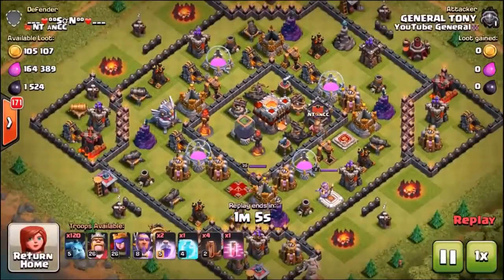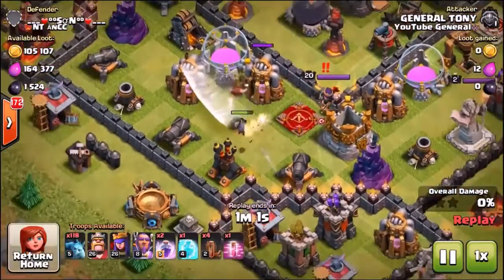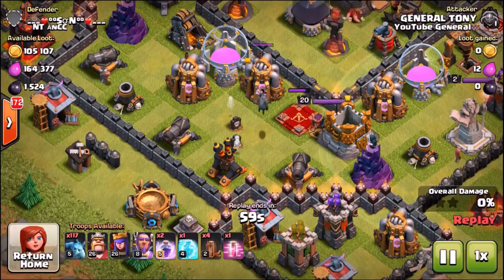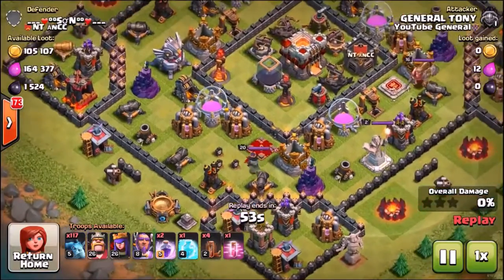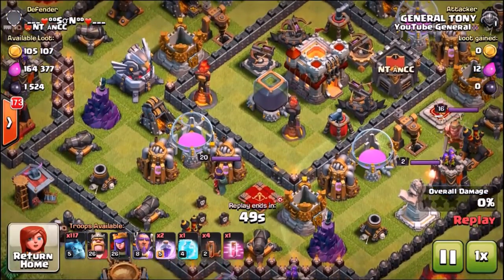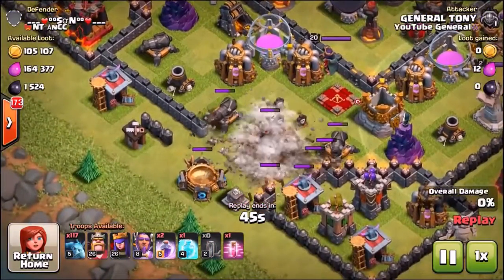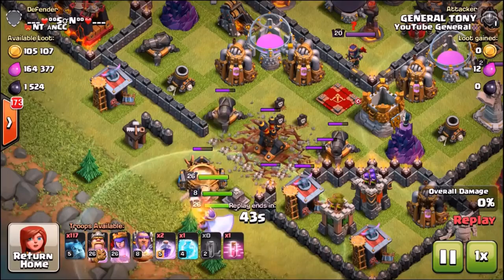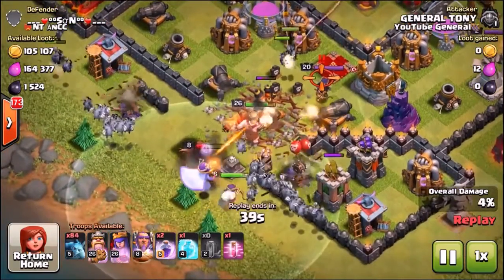This could be the raid everyone's been waiting for — we are going to use 120 minions. We'll drop in a couple to start to see if we can draw out any air bombs, because one air bomb can wipe out an entire army of minions. It's got two multi-target inferno towers. We're going to use earthquake spells with the King, Queen, and Grand Warden as semi-tanks, hoping to get that first air defense down quickly.